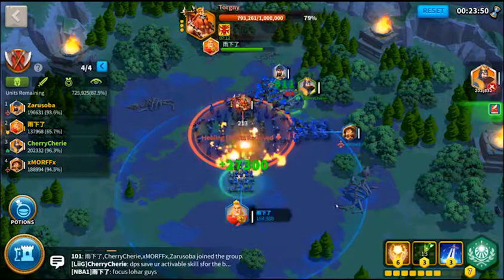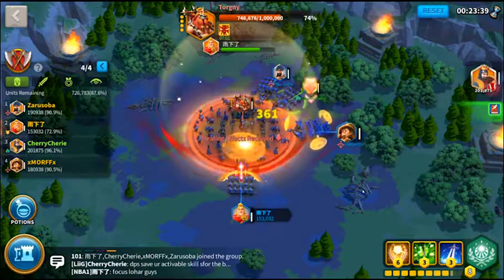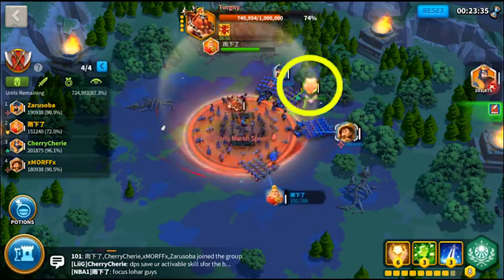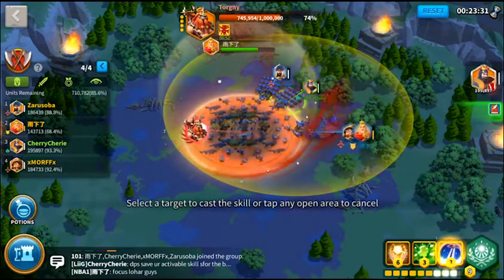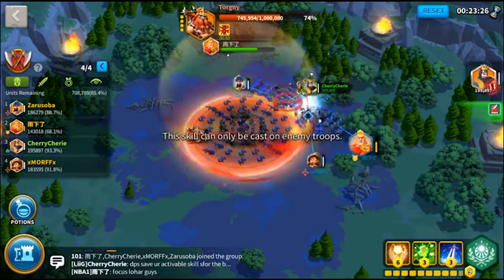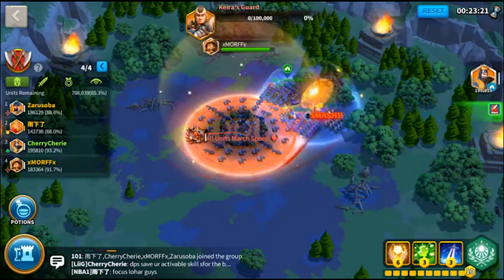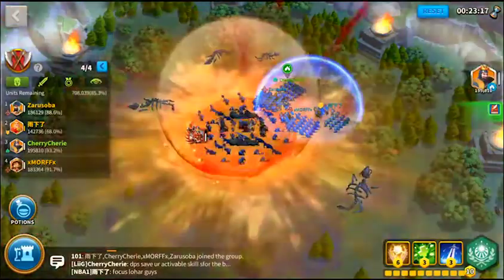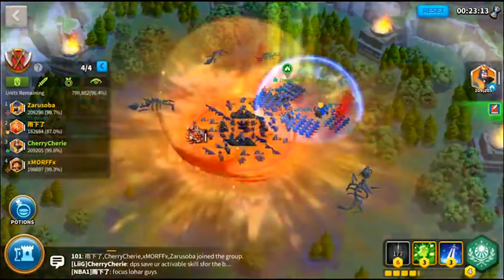When Tokni's HP bar hits 75% and 50%, this is the one mechanic you cannot screw up. Tokni will turn invulnerable, a red arrow will appear on top of somebody's head — gather towards the red arrow. A guardian with the loha symbol will spawn and you have to burst it down ASAP. You only have a few seconds. Once it is dead, a blue circle will appear to protect you from his map-wide AoE blasts. The concept is very similar to the first boss Kiara's arrow rain.